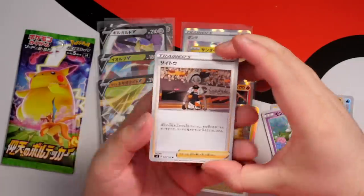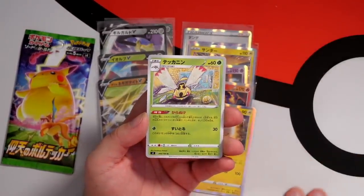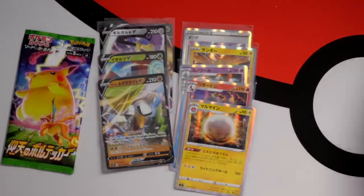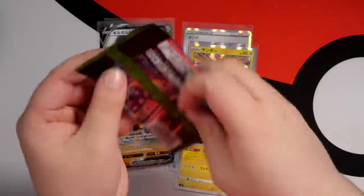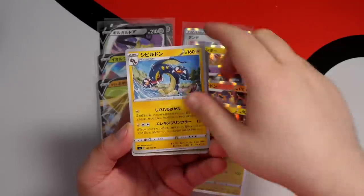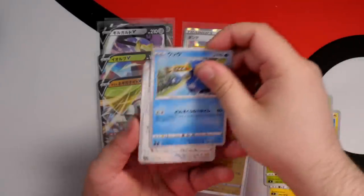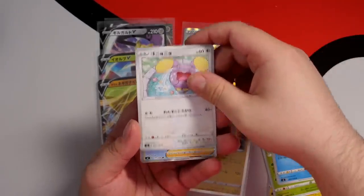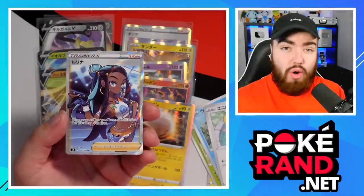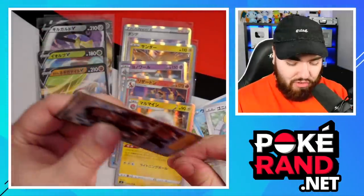Our next pack - we've got no Secret Rare yet, so we're still waiting. Let's hope it is the Leon. Machop, Voltorb, and Ninjask - shout out to Kamiya, the artist there. I know a lot of people really love his artwork. Electrike - the baby one, and Electrode for the evolved form. Skiddo, Cramorant, Whimsicott - and there we go, great pull! That is our Secret Rare of the box. You always are guaranteed one Secret Rare in the Japanese set, sometimes you do get two. And we've got the Nessa Full Art.